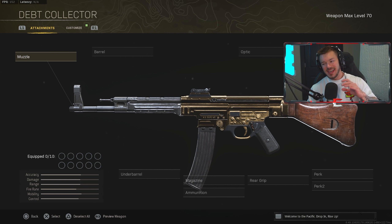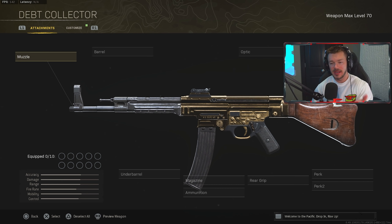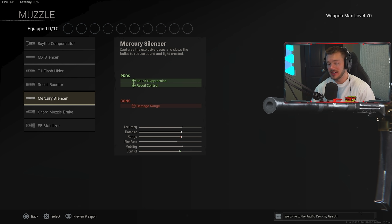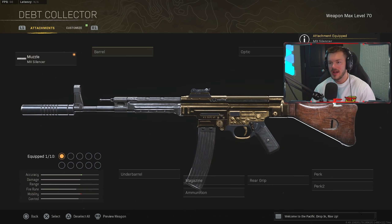The first weapon we're looking at is the STG 44 — a top tier meta AR in my opinion. I will regularly put this on my classes even though a lot of my classes use Cold War and Modern Warfare ARs. The STG is a gun I'll definitely put on my classes. In the muzzle category, we're throwing on the MX Silencer as opposed to the Mercury Silencer, because the Mercury decreases our damage range — which we don't want.